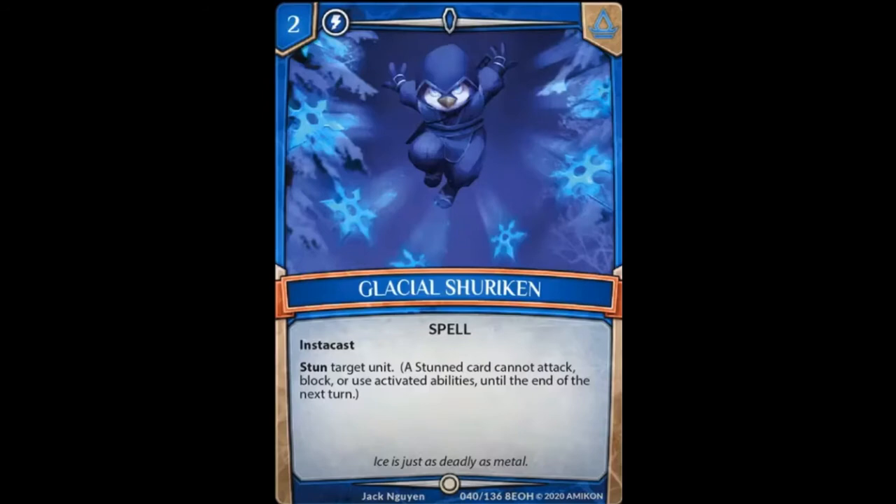Now we're looking at Glacial Shuriken — they should have just called it Shuriken. This is the Penguin version of Ryu or Ken. It is a 2-cost spell with instacast that simply reads: stun target unit. I like this card. It plays right into the theme of blue in this set for a pretty low cost and instacast. It is competing with things like Fantasimal Storm, but this may find its way in based on other cards that depend on things being stunned. A decent little card, especially for a common.